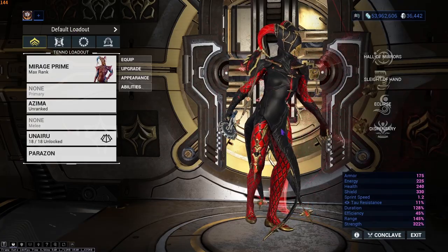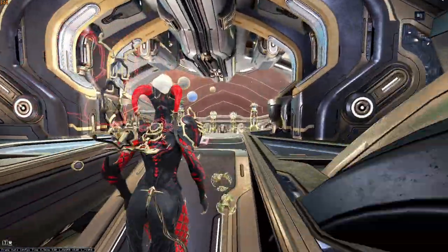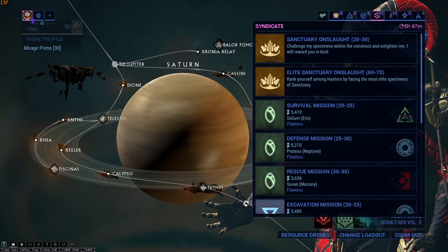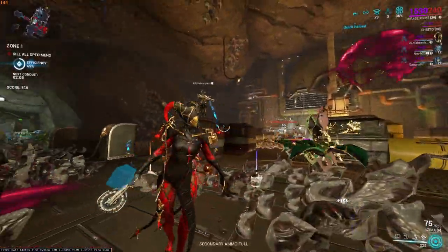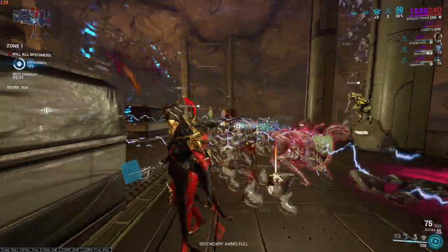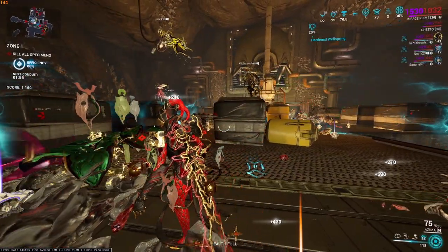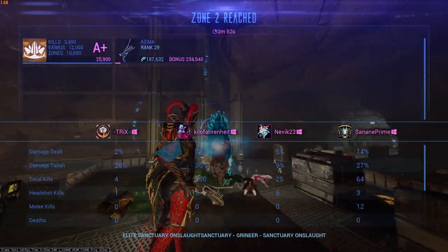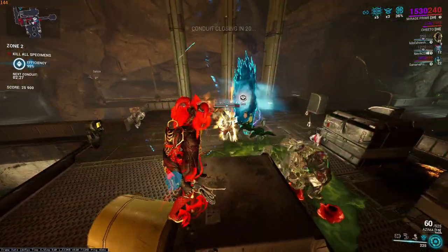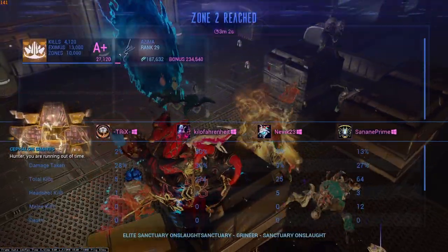Honestly, the method I'd suggest for leveling weapons is to go sit in Elite Sanctuary Onslaught with nothing else equipped, and just benefit from shared XP from other people. It might sound a bit cheap, but whatever. Quite often there'll be somebody nuking for focus in Elite Sanctuary Onslaught, so you can chill out while they do their thing. I usually take a Dispensary so I can give them energy — it helps them out. After one round of Infested Sanctuary Onslaught I was rank 29. Grineer and Corpus give more XP than Infested, so any other tileset and I would have been maxed out by then.